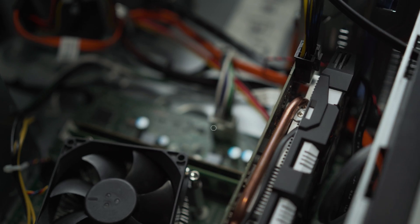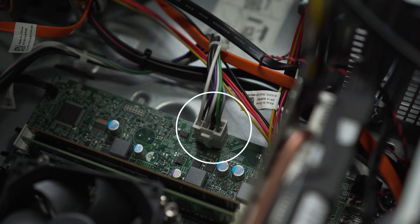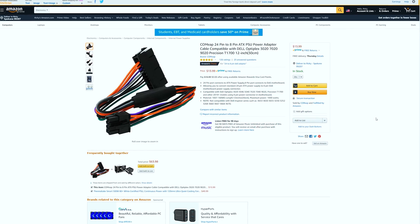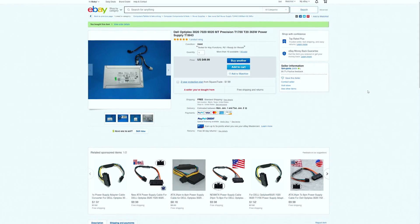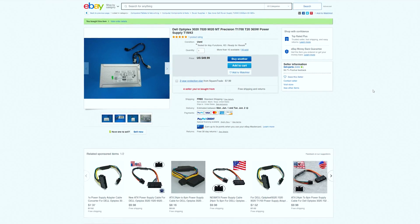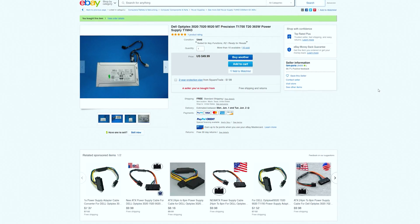The third option is the most complicated, and this is where the model of your Optiplex comes into play. You can opt to swap out the stock power supply for one with more power available. The catch: if you have a 3020 or 9020 board, you'll need an adapter as these boards use a proprietary pinout. Alternatively, you can grab an upgraded Dell power supply from an Optiplex 7020, 9020, or Precision T1700 on eBay — they're all the same and should be plug-and-play. The downside is they're expensive right now, around $50 for only a 360-watt unit. Along with the PSU upgrade, you'll most likely need to modify your case for the larger cards.